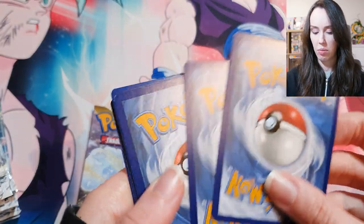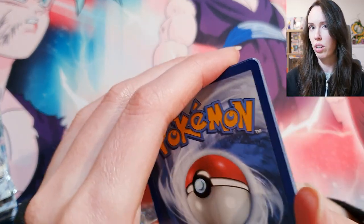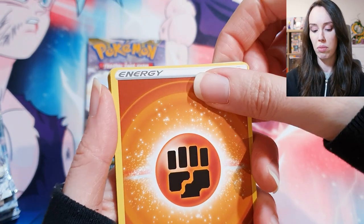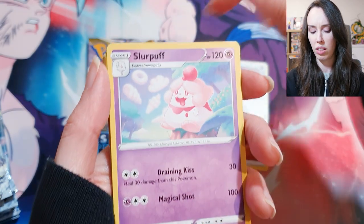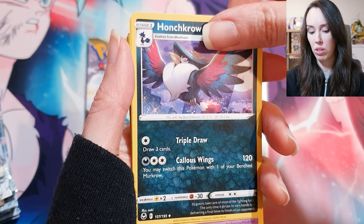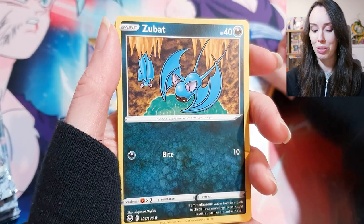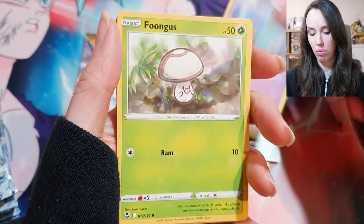I think there was something about how if you got a particular colored code card it meant there was something good in the pack, and a different color meant there was nothing. But from my experience the code cards have looked the same, so it's kept it as a surprise, which is very nice. Let's keep going through.